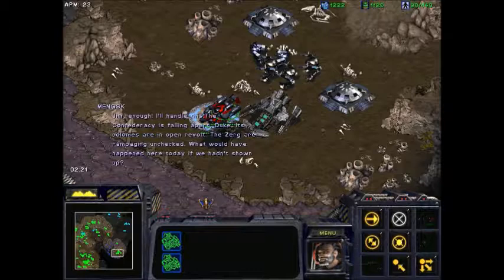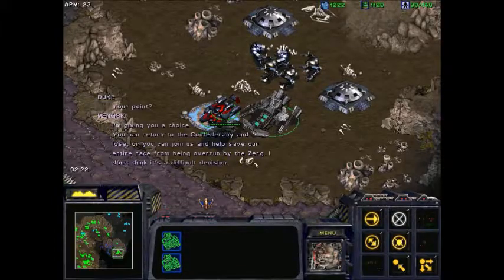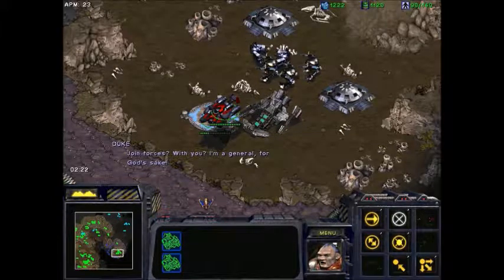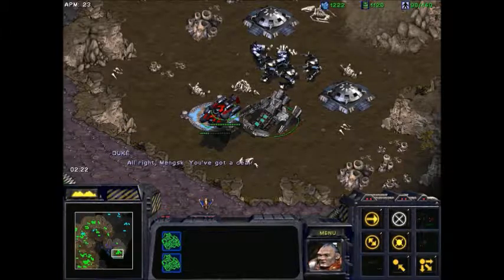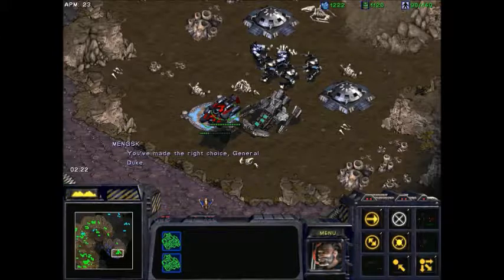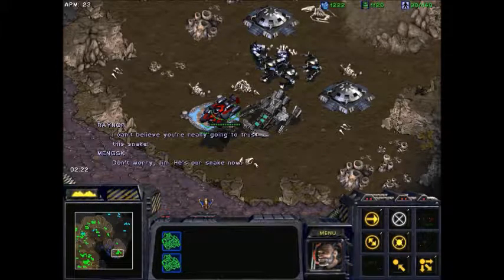The Confederacy has fallen apart, Duke. Its colonies are in open revolt. The Zerg are rampaging unchecked. What would have happened here today if we hadn't shown up? Your point? I'm giving you a choice — you can return to the Confederacy and lose, or you can join us and help save our entire race from being overrun by the Zerg. I don't think it's a difficult decision. Damn it, Mengsk, I don't want to like you. I'm a general, for God's sake. A general without an army. I'm offering you a position in my cabinet, not just some backwater post. Don't test my patience, Edmund. All right, Mengsk — you got a deal. You've made the right choice, General Duke.